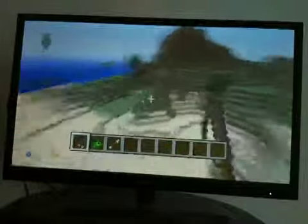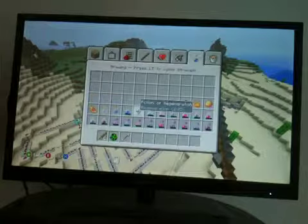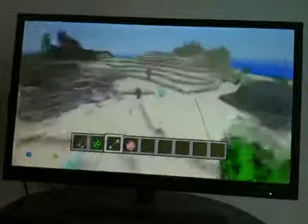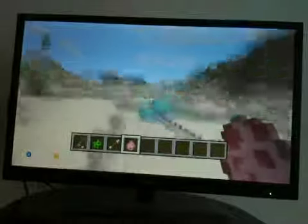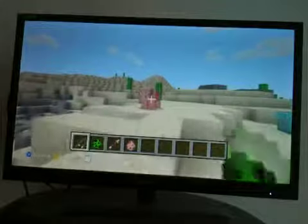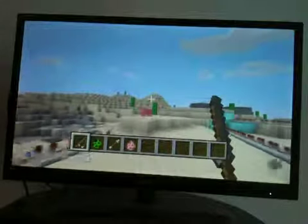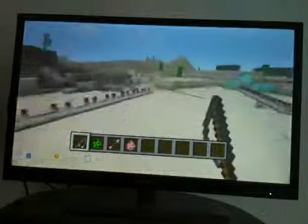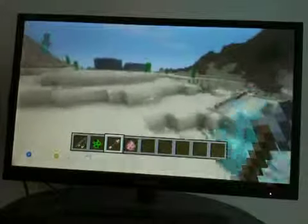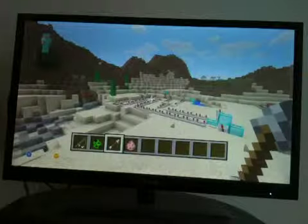So yeah, basically that's it — that's how you do it. You just reel animals in. Like if you want a pig to come over here, just put your fishing rod on it and then reel it in over here. So yeah, that's it, that's the tutorial. Toxic Sorcerer out.